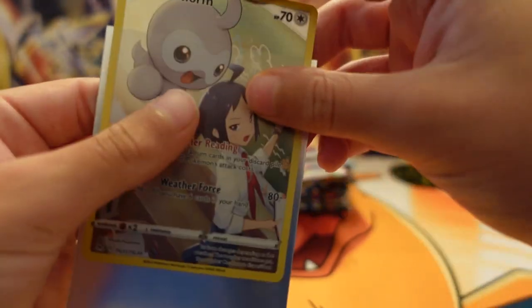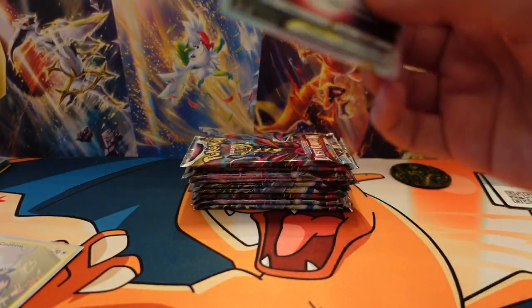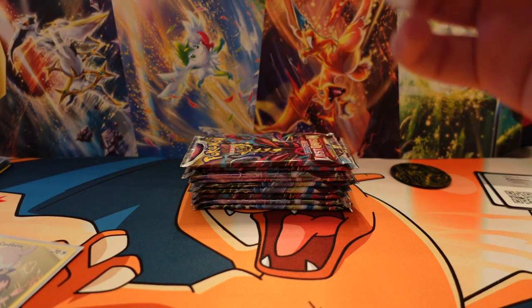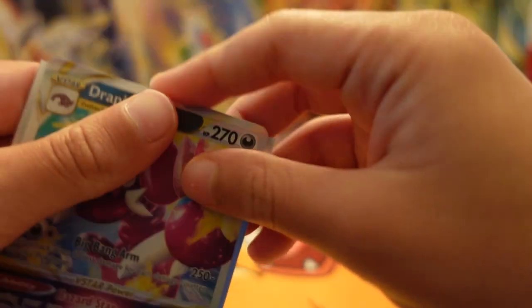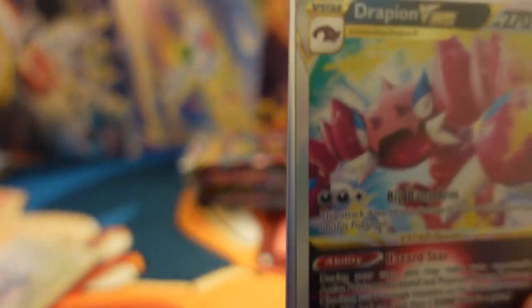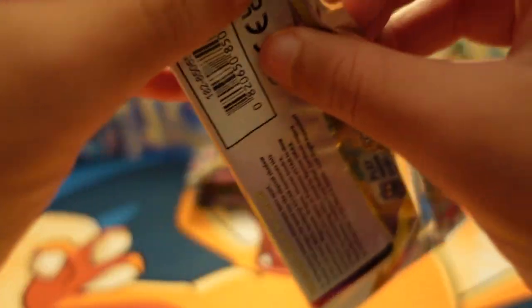Trainer Gallery card right here — the Castform. My favorite one is probably like the Snorlax or the Gengar one. We got the Drapion V and now the V-Star right there. Next pack — that was the best pack that we got. Two good pulls out of one.